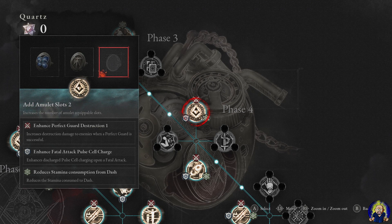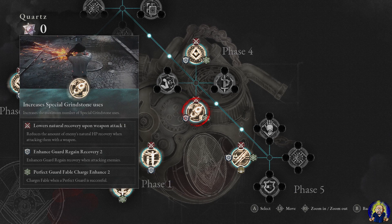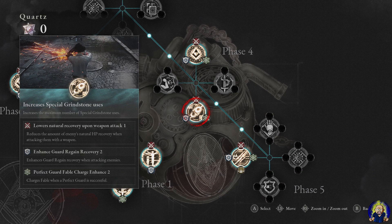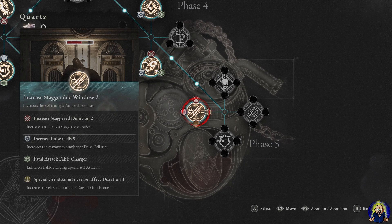Once I unlocked Phase 4, I went into Add Amulet Slot 2, which allows me to use up to 4 amulets — very useful for this build and arguably all builds. I then added Enhanced Perfect Guard Destruction 1, Enhanced Fatal Attack Pulse Cell Charge, and Reduces Stamina Consumption from Dash. Next I went into Increased Special Grindstone Uses and Increased Stagger Window 2, then Increased Stagger Duration 2, Increased Pulse Cells 5, Fatal Attack Fable Charger, and Special Grindstone Increase Effect Duration.